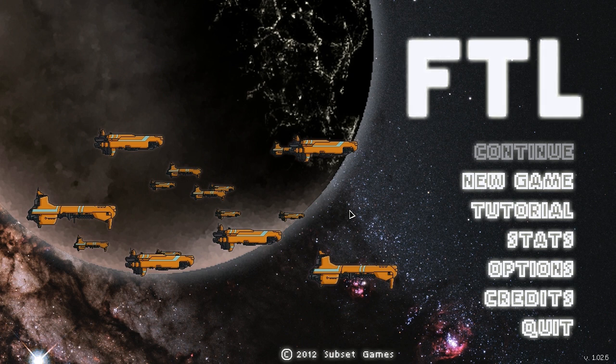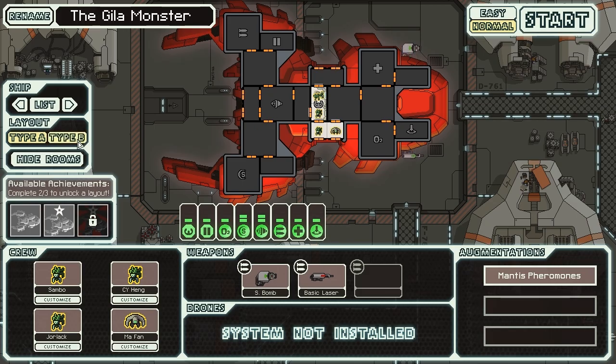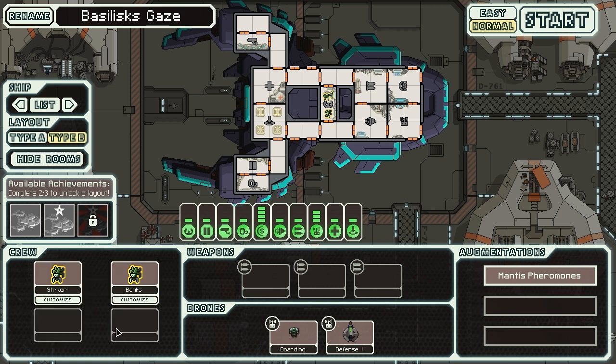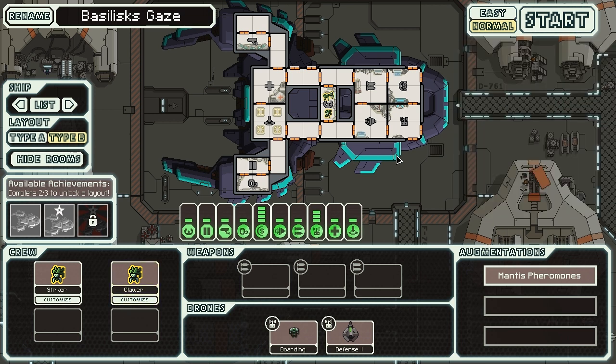How's it going everybody, this is Dr. Hefe playing FTL: Faster Than Light. Today we're going to be playing as the Mantis Cruiser again, but we're going with the Type B ship, the Basilisk. In mythology the basilisk's gaze was supposed to cause death. This ship differs from the original Gila Monster Type A in that it has no weapons on board, and you have two drones to start with.